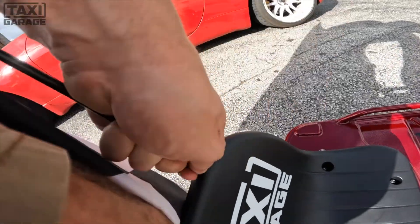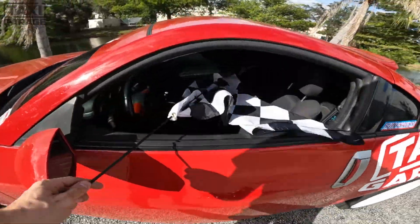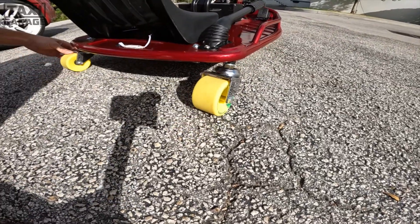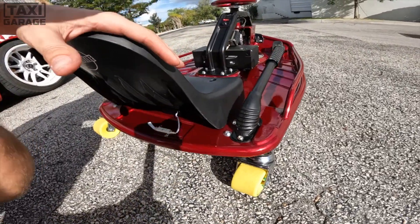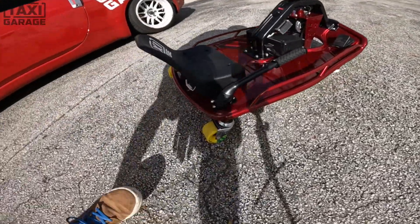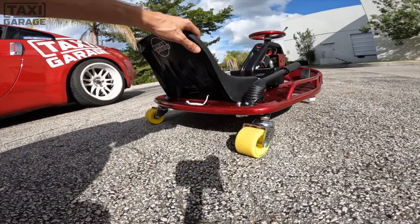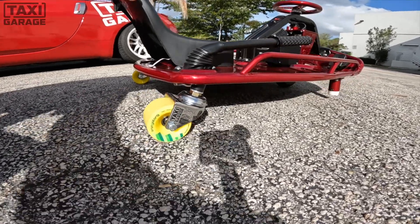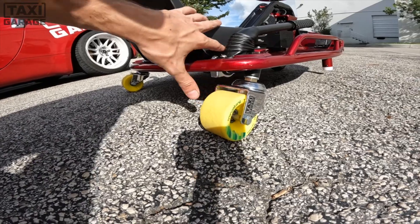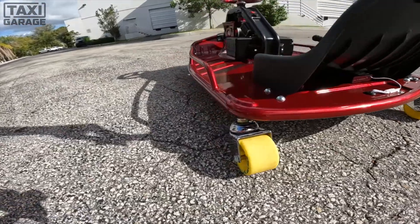Nick mentions the checkered flag has been in every cart. Moving on, he highlights what's sticking out back: once you start upgrading the cart, holding the drift on stock casters is nearly impossible, so they threw on a set of TG Wide Boy casters. The Wide Boy casters use Loaded Boards Orangatang Durian offset wheels.